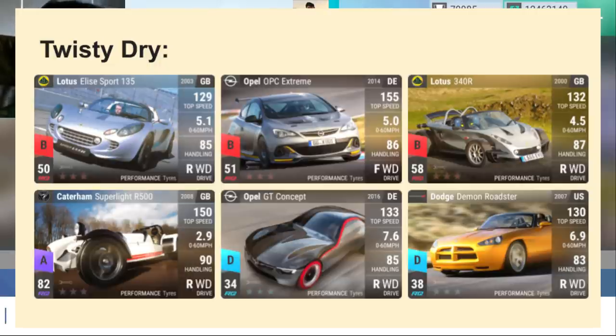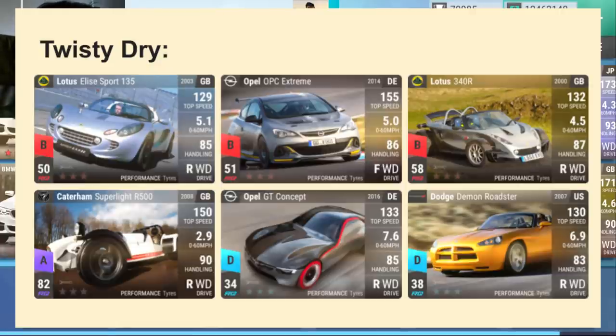Some examples I've chosen are the Lotus Elise 135 from the campaign, the Opel OPC Extreme — though that one has about 50 MRA — the Lotus 340R, the Caterham Superlight, the Opel GT, and the Dodge Demon Roadster.